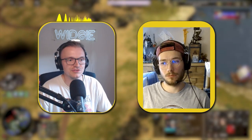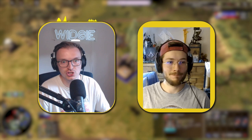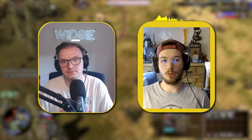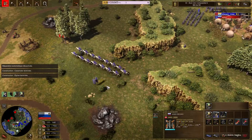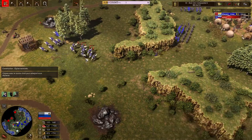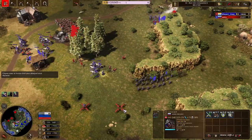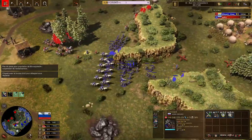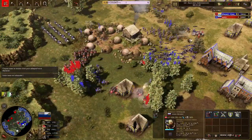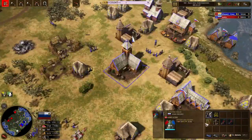If you successfully defend and do great damage, would you recommend aging up after that, or continue age two and push back? I think aging to three can work if you play properly and the opponent makes mistakes, but if you make enough damage with Russia, the best way is to just continue to play age two. It's a common mistake to age up as Russia. Late age two Russia is just insane — it's one of the best in the game. It's way safer to play age two and keep map control.